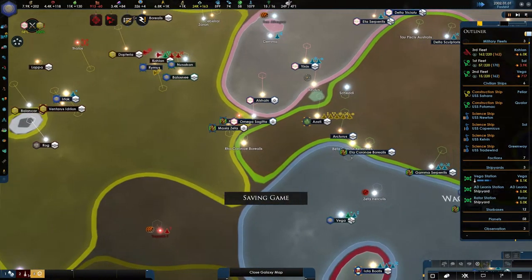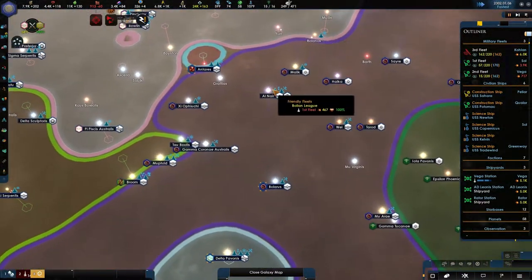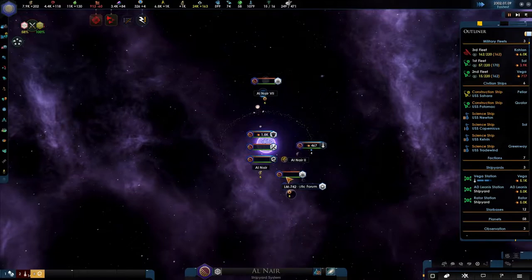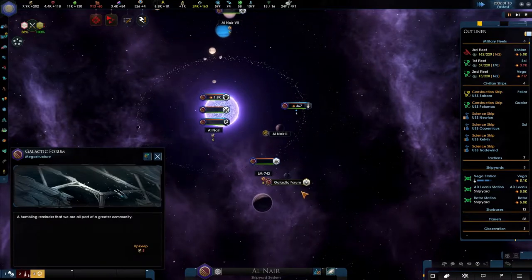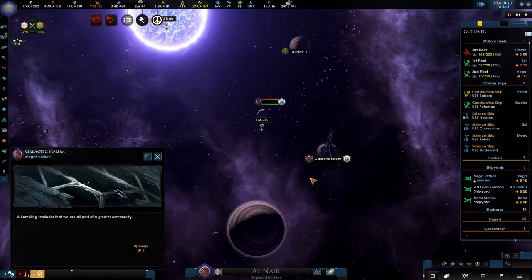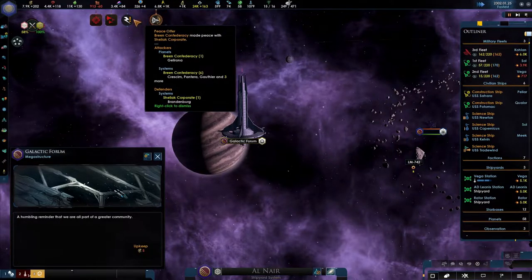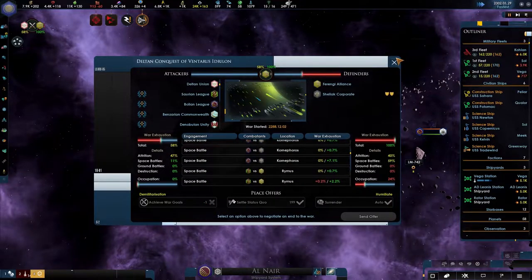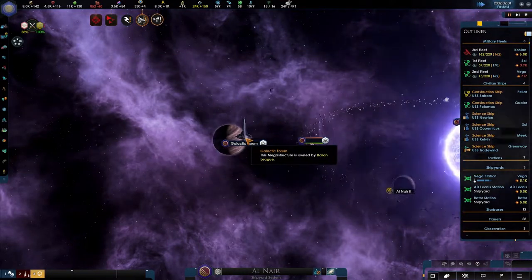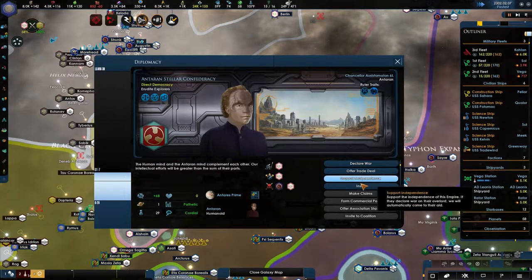I want to get more. The Bolians are probably going to bring in a lot. And what is this — is that a mega structure in here? No way! The Galactic Forum — wait a minute, you built the Galactic Forum? Yes you did! That is so cool, I have no clue what it does. Negative one, that is never a good sign. The Galactic Forum — I can't remember what it does.